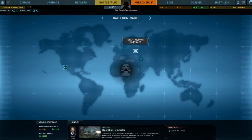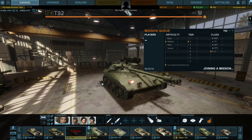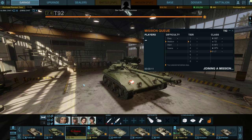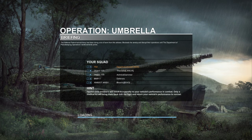So we're going to jump into a PvE mission and you'll see exactly the areas where this tank fails. My tank commander is Sabrina Washington — she's maxed out with all her skills. We're teamed up with two Object 155s, a BMP-1, and an XM-800T. The XM-800T is probably going to be the tank that ruins our game — I'm calling it right now, because most XM-800T drivers don't seem to understand how to use that tank.